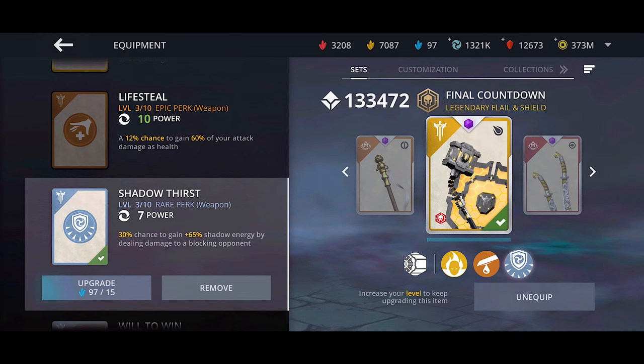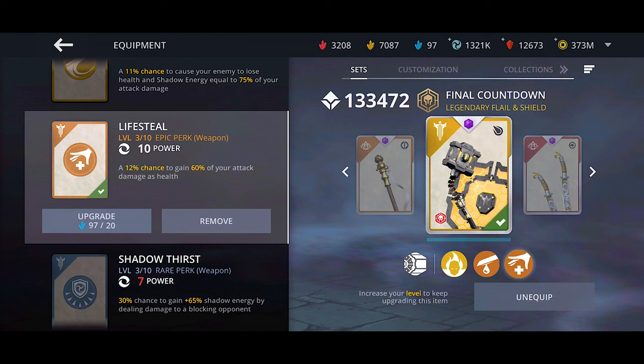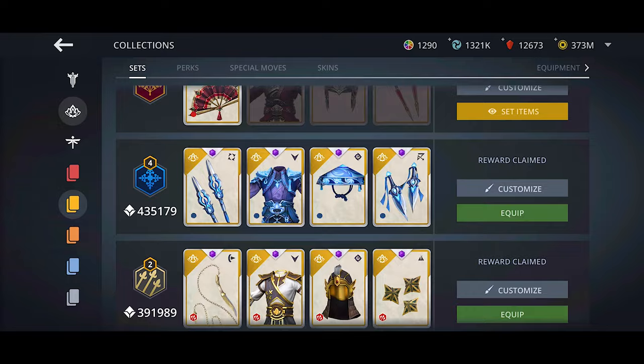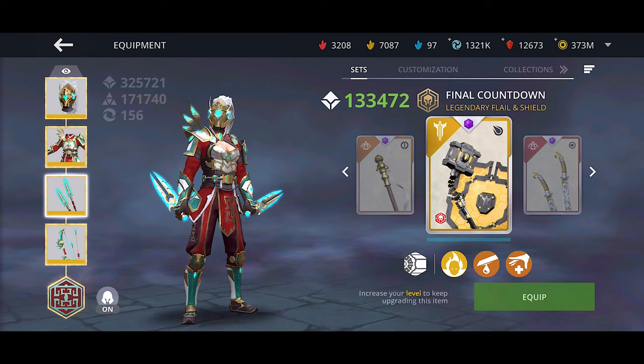For Legion Weapons, I suggest Berserk for extra damage, Bleeding for extra damage, and on the third slot you can use Shadow Burn or Life Steal, depending on your preference. Other perks aren't really that useful. By the way, Legion is probably not the best faction for this boss — Dynasty and Heralds are probably better.